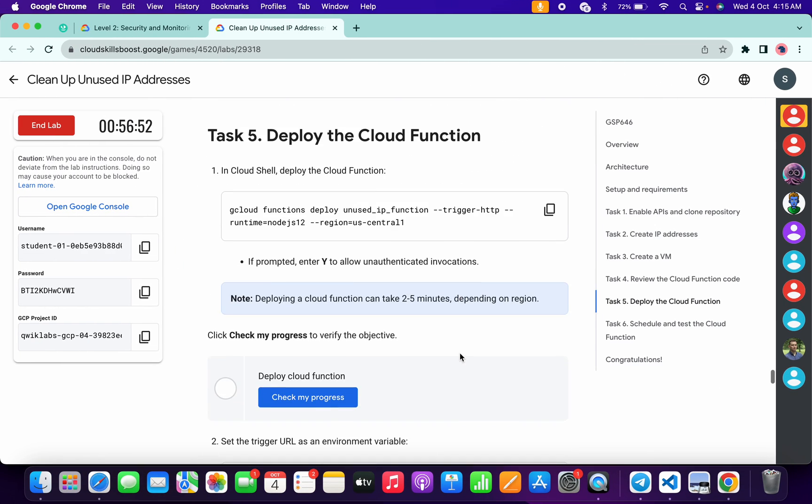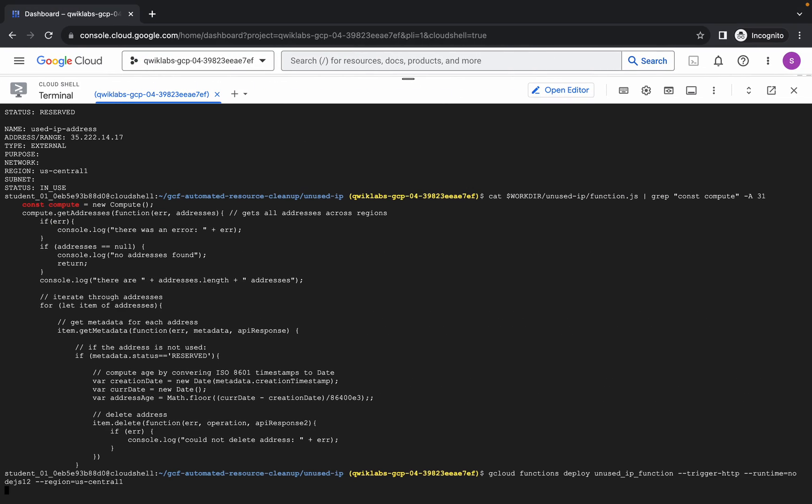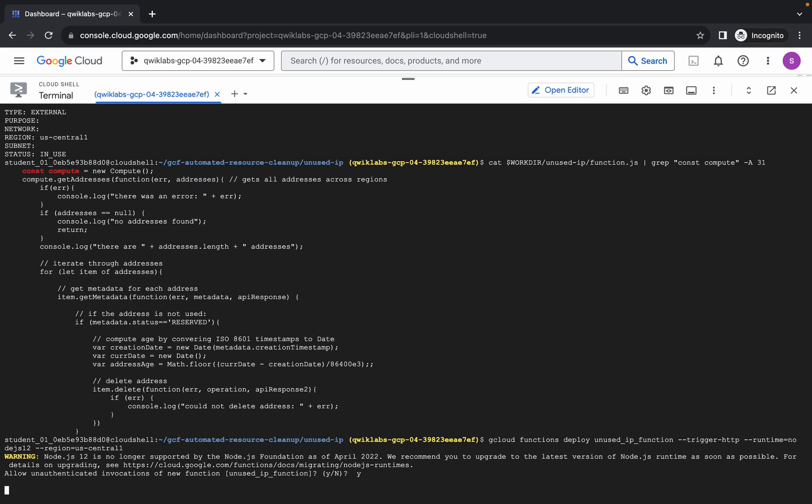Now scroll down and copy the first command of task number five, come back, paste and hit enter. Wait for a couple of seconds. When prompted, type a small 'y' and hit enter.